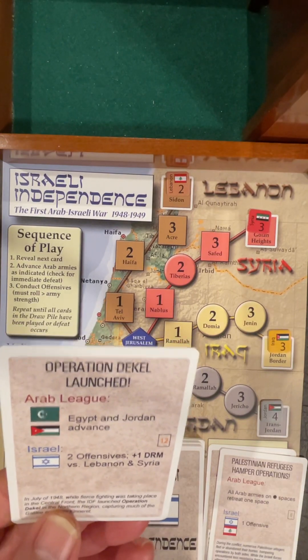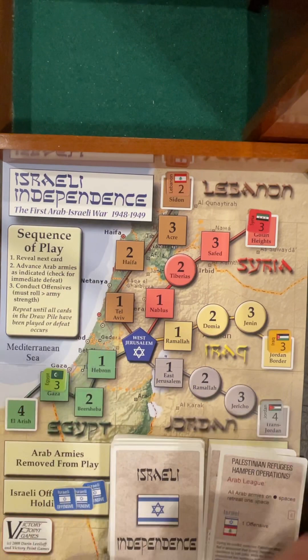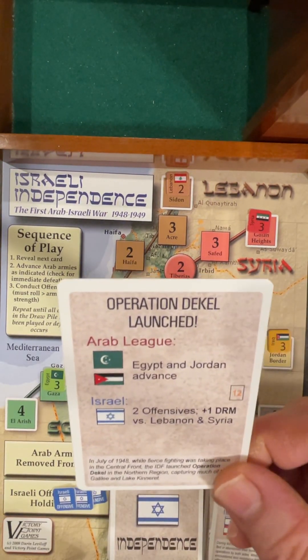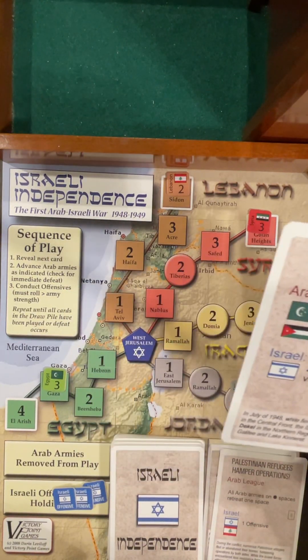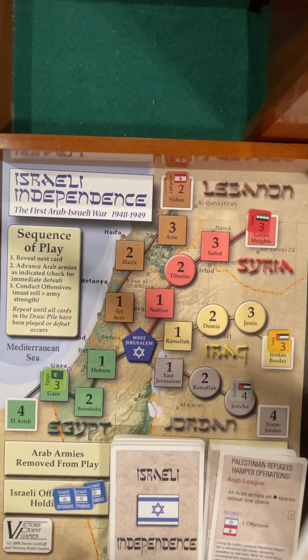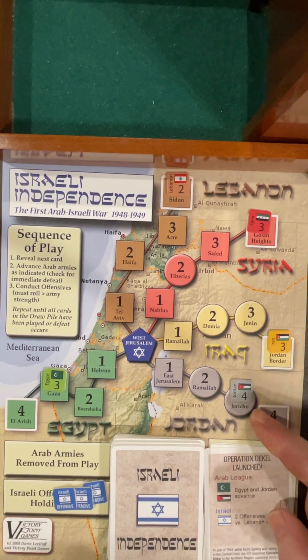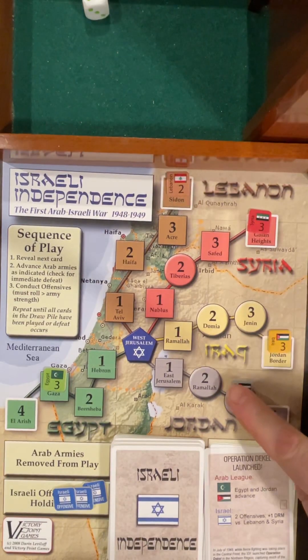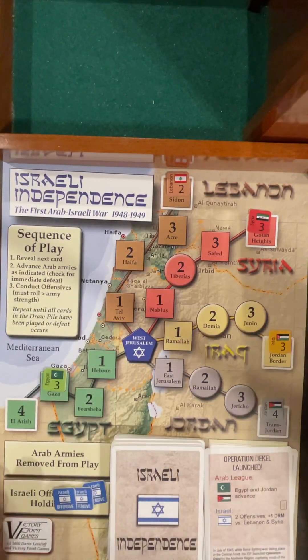Operation Dekel. Egypt and Jordan advance. Egypt goes to Gaza, Jordan returns to the Jericho area. Two offensives with plus one die roll modifier versus Lebanon or Syria. Neither of those are advanced, so we won't get the bonus — it's an even die roll. Let's try to knock back the tougher guy. We succeed. Leafy die is doing us good. Egypt — we had two offensives. Four, five, six: we succeed. Back to Al-Arish. That's three out of 36, only one twelfth of the way through.